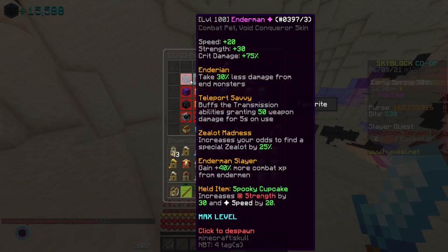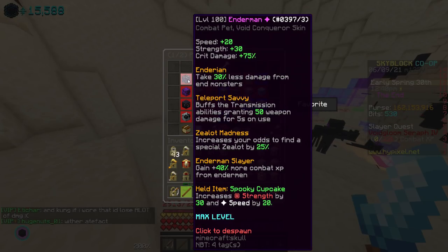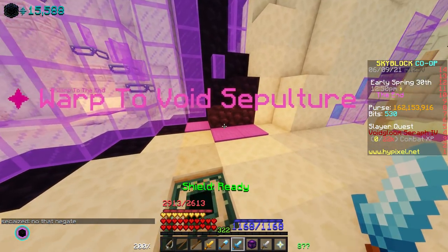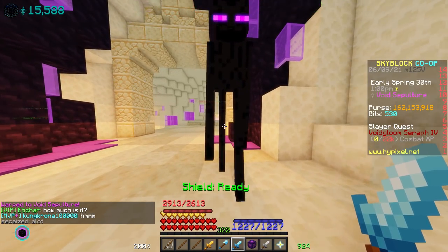For your pet when getting kills for the quest, you want to use an Enderman pet because it's like the Wolf pet and gets you more combat XP from Endermen — except it's better than a Wolf pet on Endermen. To get a Mythic Enderman you need the Cortex Rewriter, then bring it to the Cat Upgrader. It only takes about one Cat Flower to finish the upgrade, and they're only about 180k to buy, so they're not very expensive.